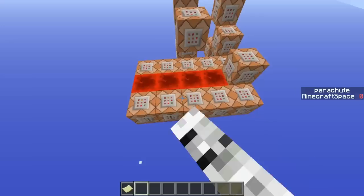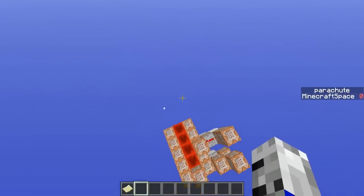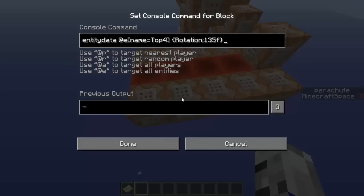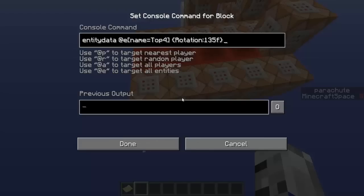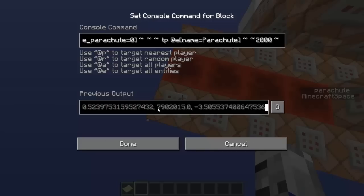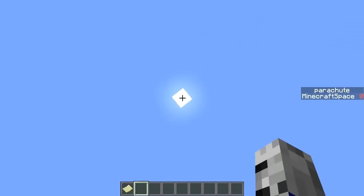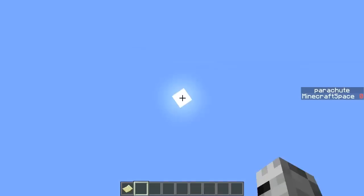The next command keeps changing the rotation of the armor stand to 135 degrees because the rotation always changes and you want to keep it at 135 the whole time so you stay in the same direction. Then, if you're not using the parachute, it will TP the armor stand 2000 blocks into the air — you can see it's TP'd to 7.9 million blocks up. When you use the parachute again, it TPs back down to you.